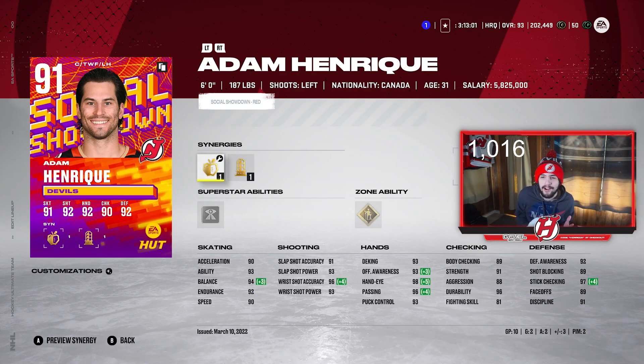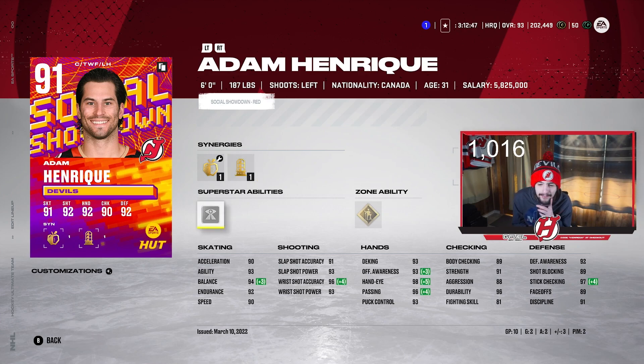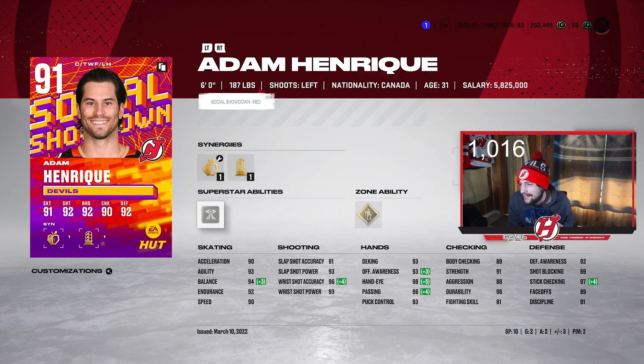Had to get my guy Adam Henrique — 91 overall, 187, left-handed shot. Applesauce and Light the Lamp on him, of course. Henrique's my guy. I had to have him — four points in 10 games so far. I love Henrique. Obviously that's the reason why my channel name is Henrique. It's funny to think about: if he didn't score that overtime goal against the Rangers, what would my YouTube name have been? It could have been anything — like Eliash or something. Things work out for a reason, so I'm very grateful for him to score that goal. Henrique's really been solid for me.